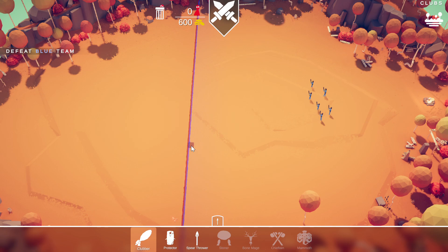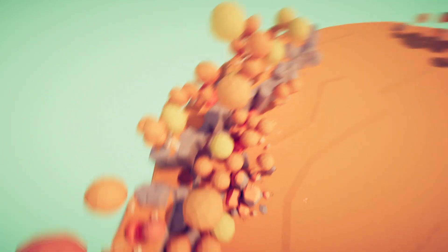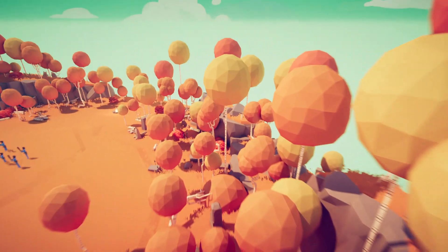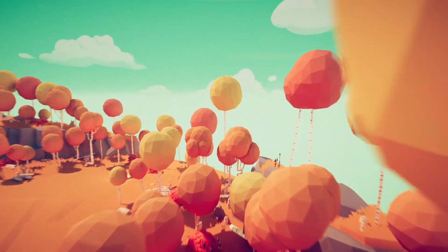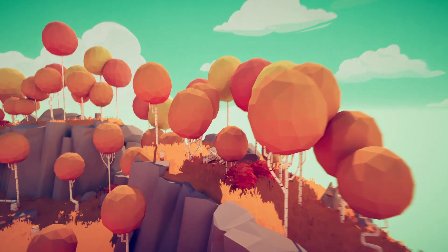Hi guys, we are the Grenade Gamers. Today we are playing Totally Accurate Battle Simulator. In this game you can do endless amounts of things. The first thing you can do is play the campaign, create units, and create maps. This is the map we are in right now — the first level of the introduction campaign — and there are secret units that you need to find so you can use them.